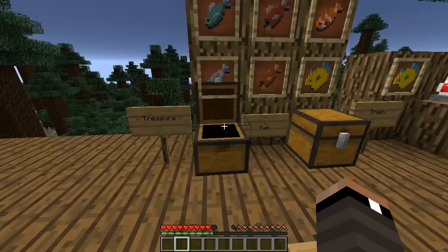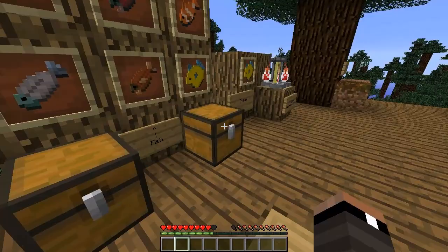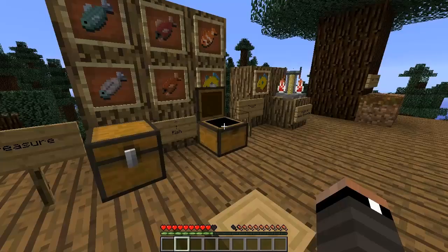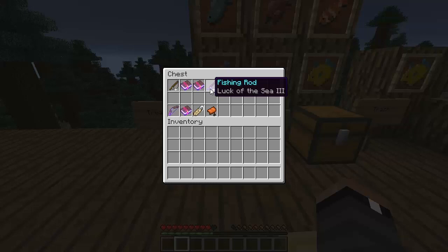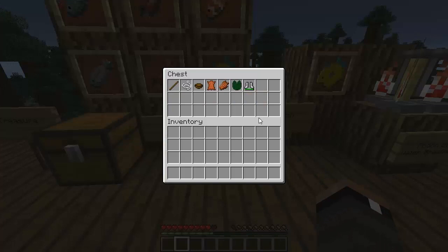The wiki also states that when you fish there are now three categories of things you can catch: fish, treasure, and trash. For treasure, you can catch things like an enchanted fishing rod, a damaged fishing rod, an enchanted bow, enchanted books, name tags, and saddles.